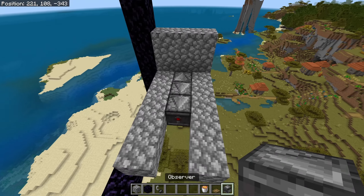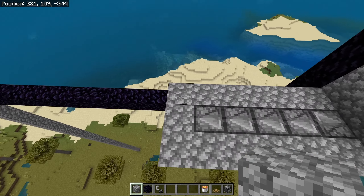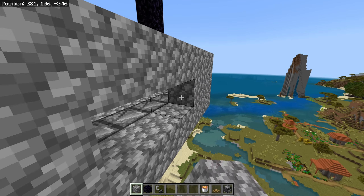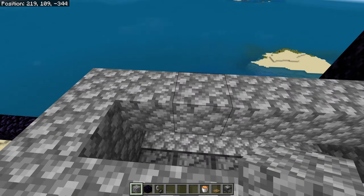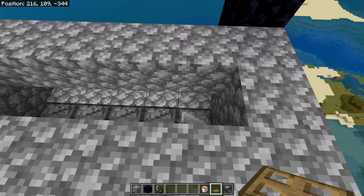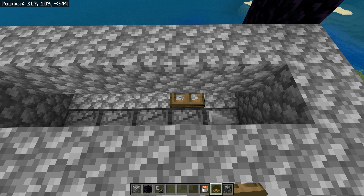Finish the path for the other observers, then cover this line. Now we have this kind of line. Finish the other wall and cover it from this side and also cover it from this line. Now we get this construction — we call this the portal igniter.